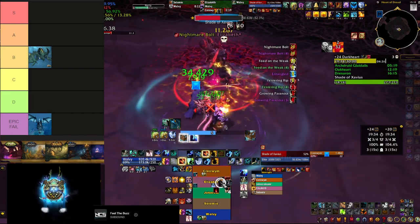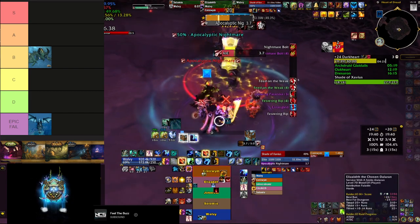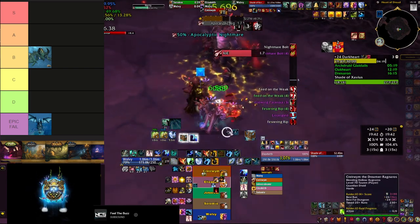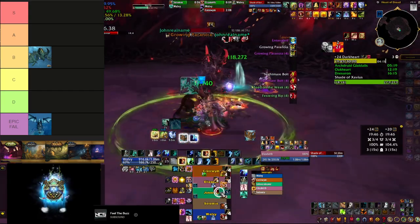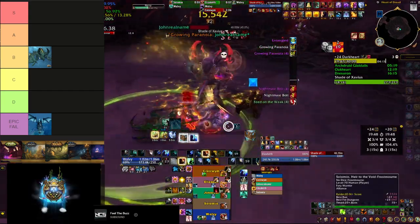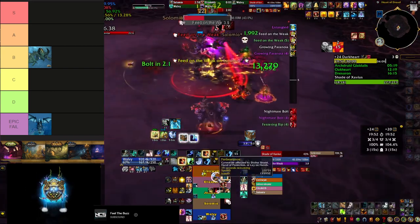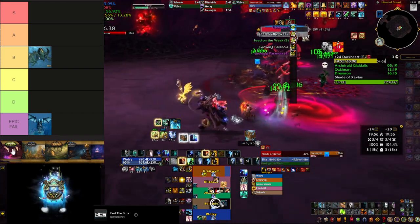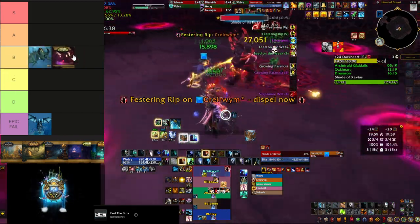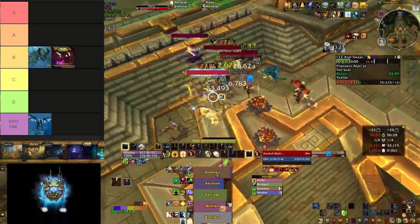Even the RNG of the last boss is something I'll remember — there was a run where I got the dispel debuff, then feed on the weak, into entangling, into a swirly, into the nightmare bolt. I ended up dying and getting blamed for it. This is a pretty average dungeon for me — I don't mind it but I don't like it either — so I'm going to put it into B tier as well.